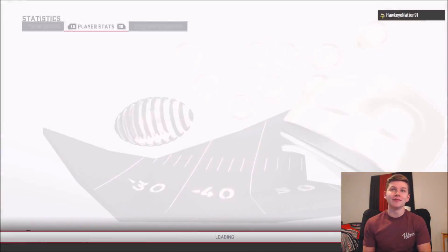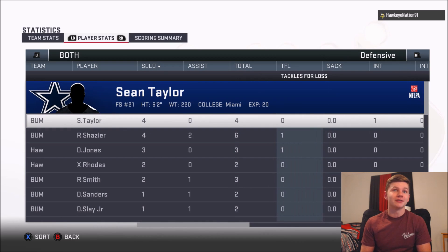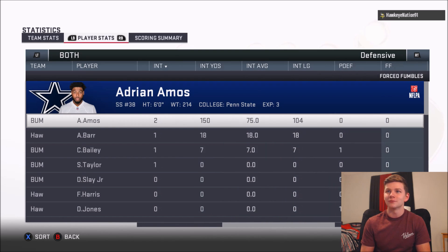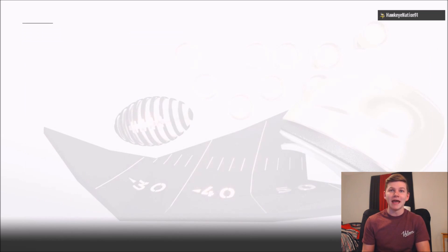Up 31 to 17 — they ended off. Drew Brees: 14 for 21, 211 yards, one touchdown, one interception. Defensively though, the real MVP of this game was definitely Adrian Amos — he made two picks and two touchdowns. Two pick sixes for Adrian Amos.